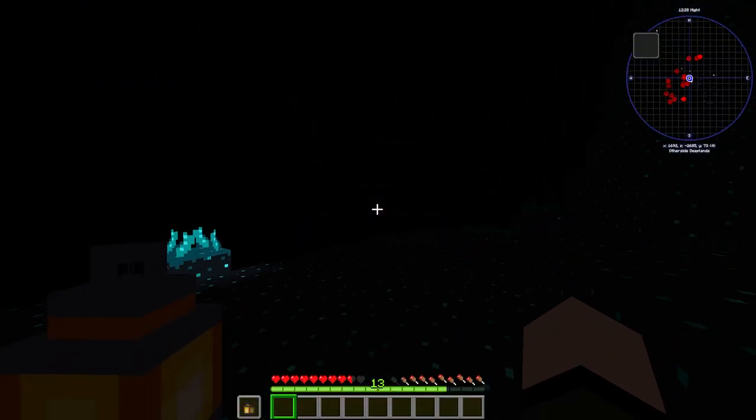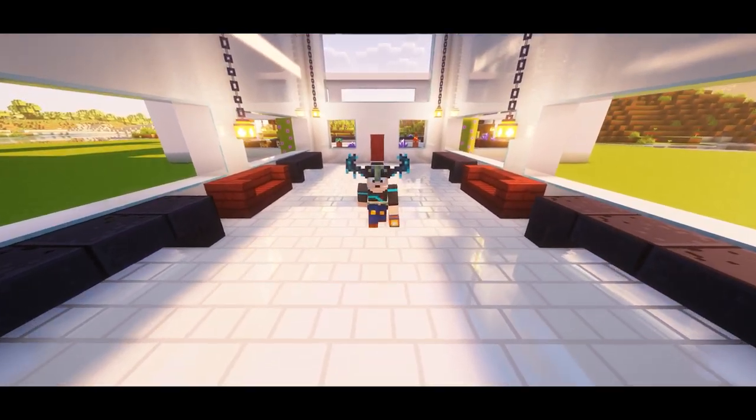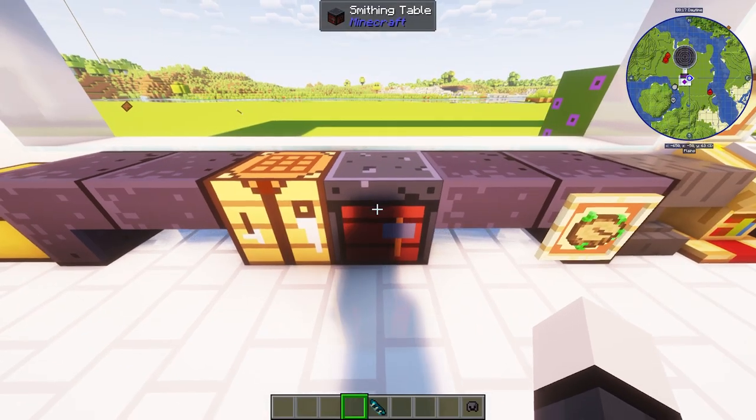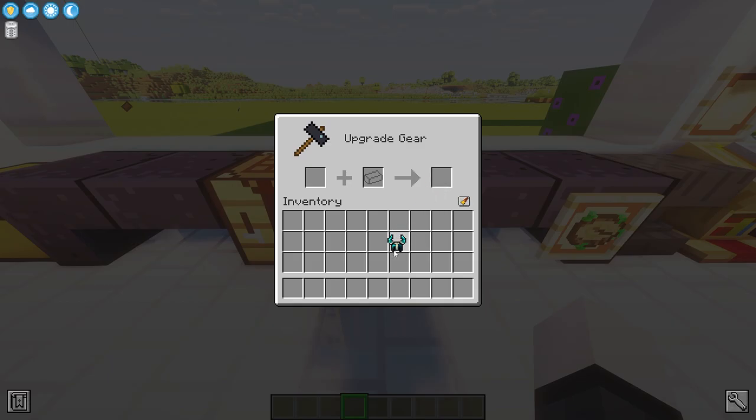The other side is too dark to see, so before you head through the portal, you'll want to have a warden helmet, which allows you to see in the other side. In order to get a warden helmet, you'll need four phantom membranes, four echo shards, and a warden carpus to craft into a reinforced echo shard. Combine the reinforced echo shard with a netherite helmet in a smithing table to get the warden helmet.